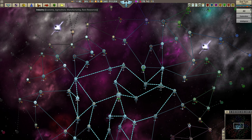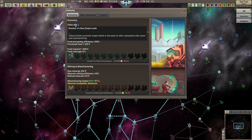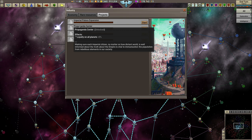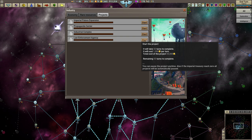Let's jump to the end of the first turn and go to industry. Nothing major happened yet. Here you can see our economy — economy points, manufacturing capacity, number of cities, and agriculture. We're not making as much food as we need, so we need to get to 10,000 money to invest in better food processing. For projects, we could start a propaganda center to increase loyalty, an industrial complex to increase city output, or law enforcement to increase security. We'll go with law enforcement.